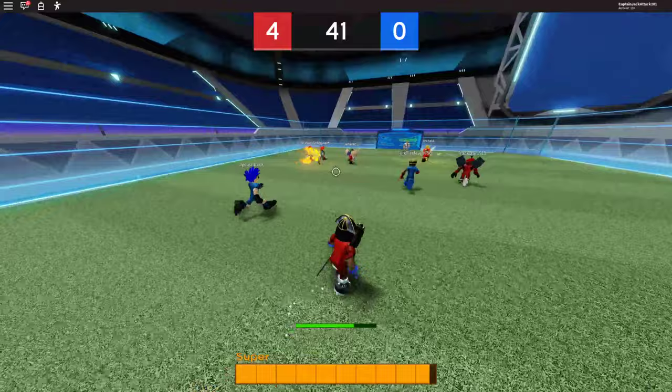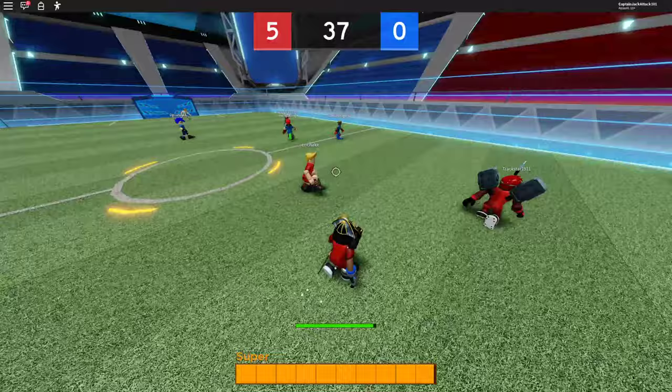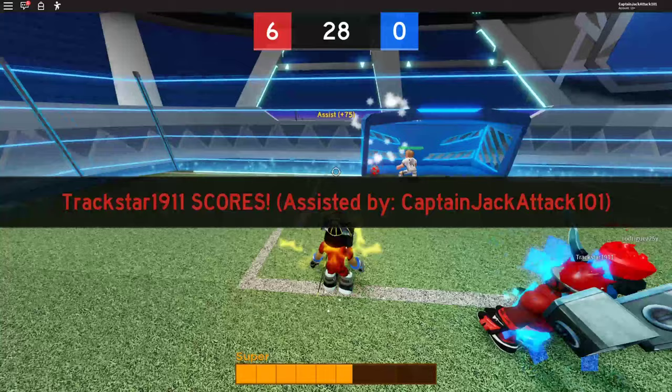Look at Eric go — Eric, feed the beast, my man. Feed the beast. Eric Ak, the pro player in the match. Look at him go, man, that is freaking crazy. Let's see if we're able to get that ball. I'm going to pop — pass it up before I get tackled. There you go, good tackle right there, Trackstar. That is good teamwork right there.